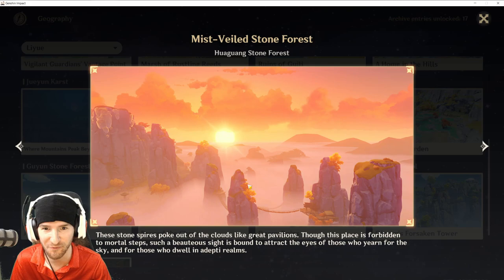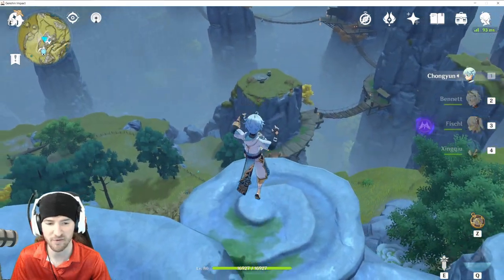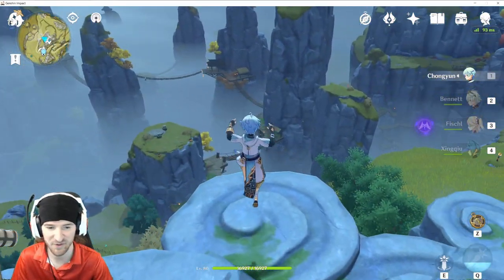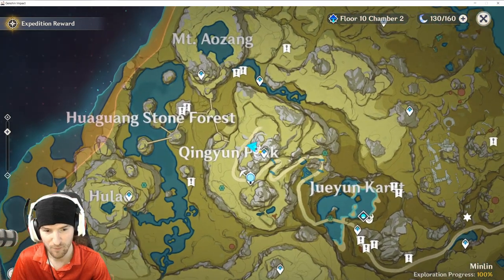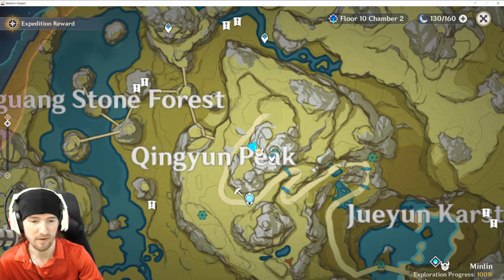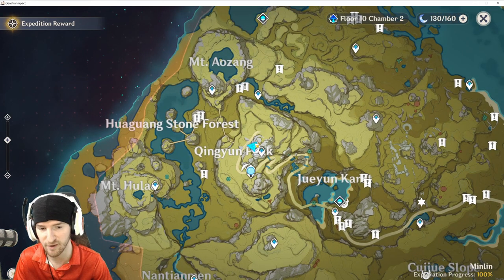Next up: Huaguang Stone Forest, Mist Veiled Stone Forest. I can't pronounce any of these names. This one's going to be on this small little circular spiral thingy — a cinnamon roll looking stone plate. For reference, we're in here. If you guys are farming the unusual Hilichurls, this is one of his spawn points also. I don't have a video on it yet, but I will on all their locations.